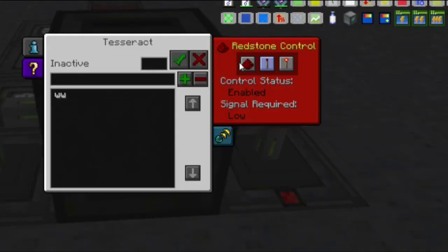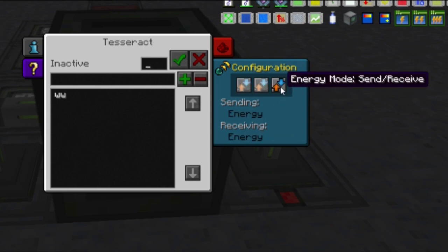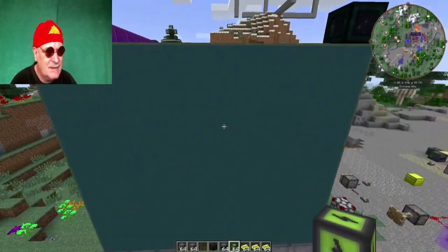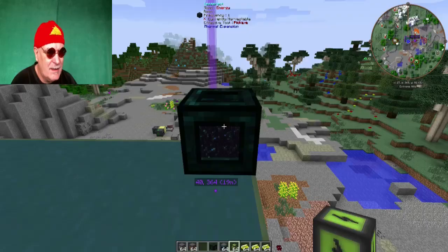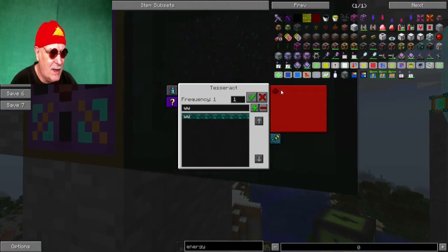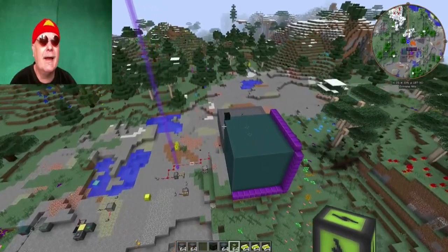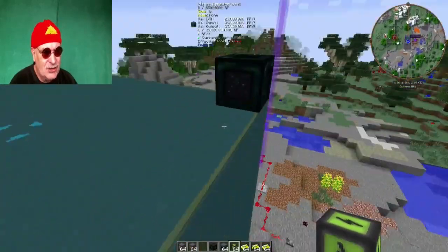Jetzt machen wir genau das Gleiche hier – den Tesseract auf Sending Energy stellen. Jetzt haben wir das soweit vorbereitet. Jetzt schauen wir mal hier rein – der ist leer. Das heißt, den da oben schalten wir mal ab, damit die Energie nicht alle hier oben in unserem Energy Core landet. Den darf jetzt nur noch aktiv sein, wenn ein Redstone-Signal anliegt. Und dann haben wir jetzt den hier als Empfänger geschaltet.